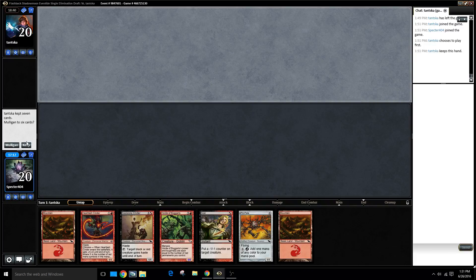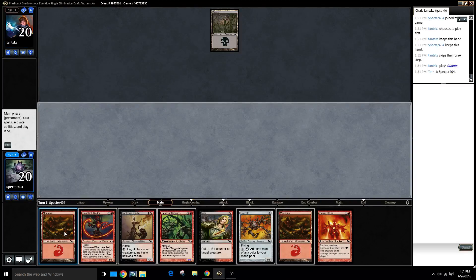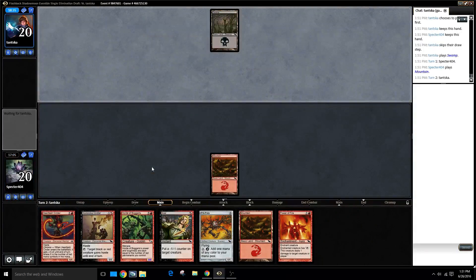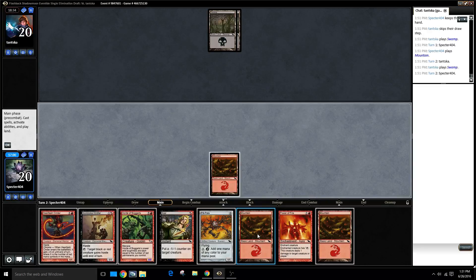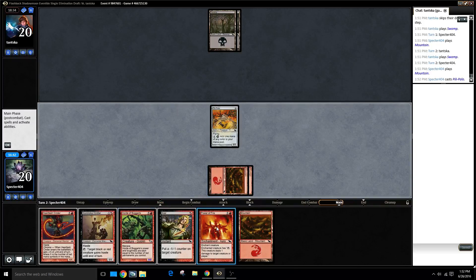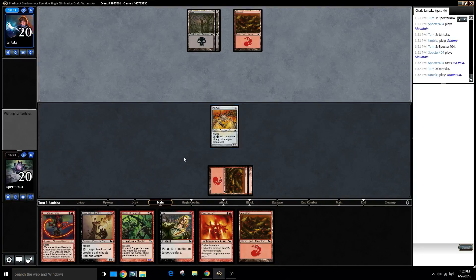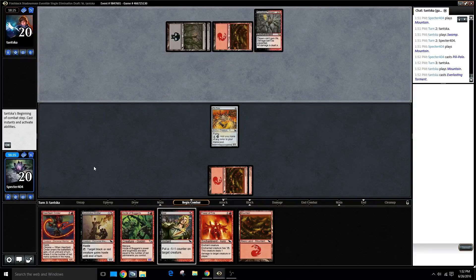This is a keep, just no question. If I have two lands I pretty much need to keep. We can Pili-Pala Power of Fire. I don't think I want the Kindler - I think I'd rather Pili-Pala. Although giving it haste is kind of good. Let's Pili-Pala Power it up - that means I get to ping twice and still play a two-drop next turn like the Kindler. Players can't gain life - all damage is marked, so I'm pretty okay with that.